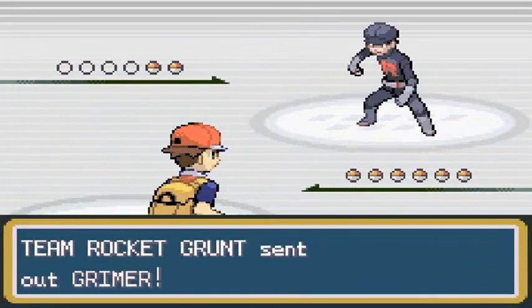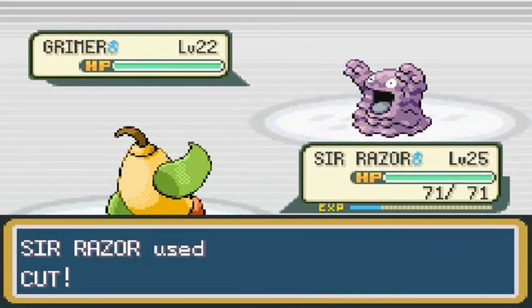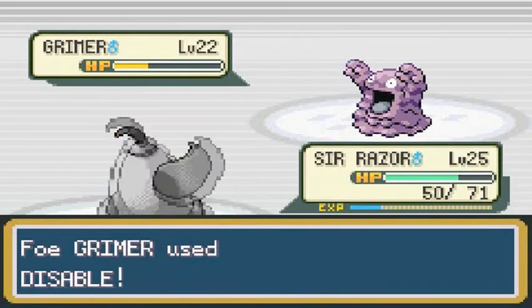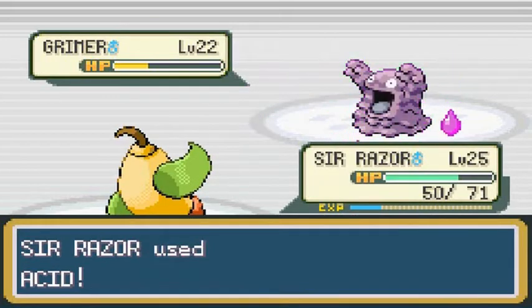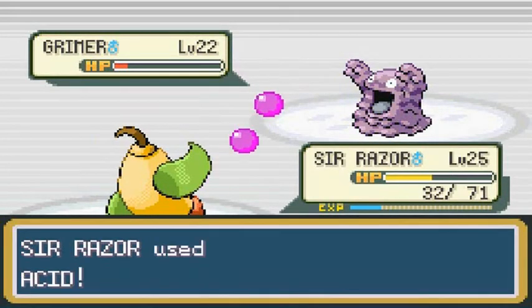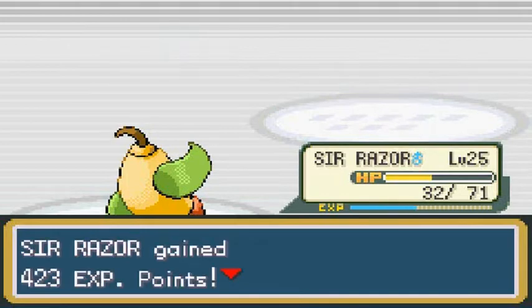I picked the wrong Pokemon, but I'll go ahead and use Cut — that's not going to be very effective. Let's just continue with Cuts. Crud — he takes away my Cut technique. Acid doesn't do much but it's still something. We're just trying to poison each other. Sir Razor goes back to the yellow — that's a nice battle right there.